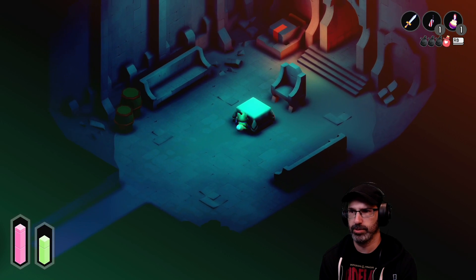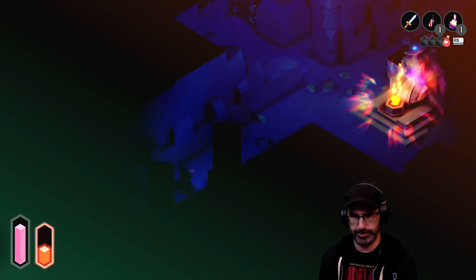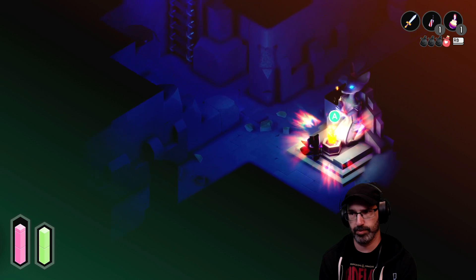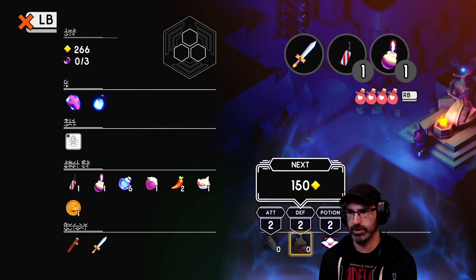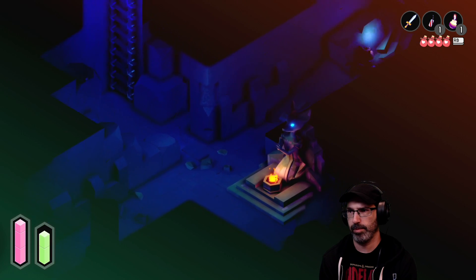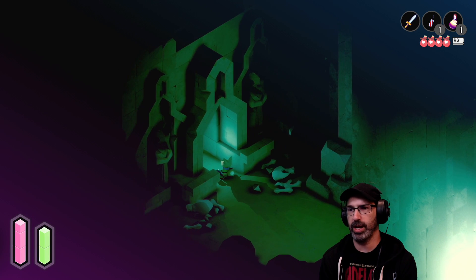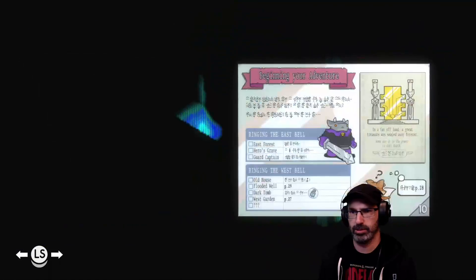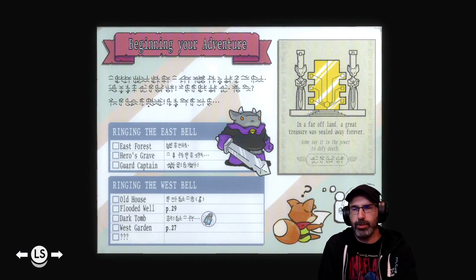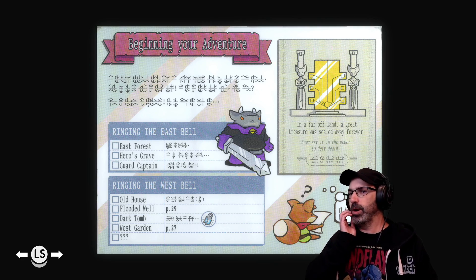All right so this is a different shrine in here, let's use it. And I can't afford any of the upgrades, not yet. Okay so now we're in the dark tomb again and that's the next thing we should do. Yes we did the flooded well — I wish you would check these things off, I said that before but it'd be nice. All right so we did the old house, we did the flooded well, now we're in the dark tomb.